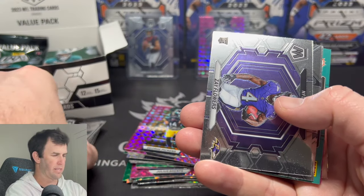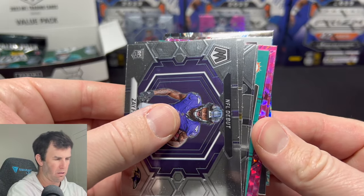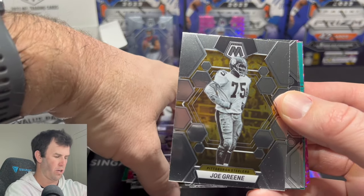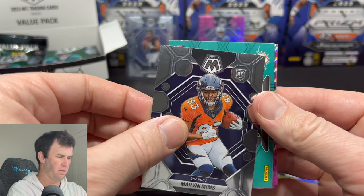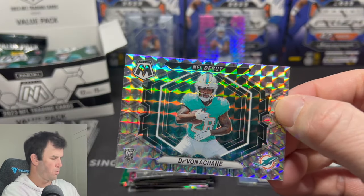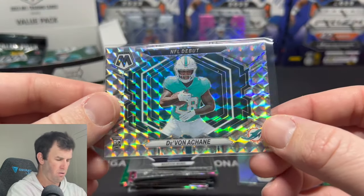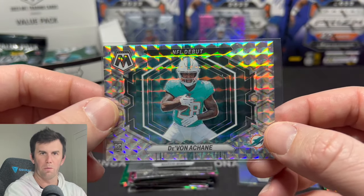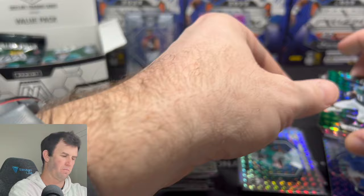We'll fly through a little bit of the base now. We get a Zay Flowers on the NFL debut. There's something in the back there that's black and colorful. John Green, Michael Mayer, Marvin Mims. Our backwards card is Devon A-Chain on the silver mosaic NFL debut. That's a cool looking card — very nice. I don't know if I like this picture because it kind of looks like he's doing a yoga pose. Doesn't really look like a football picture, but there you have it.